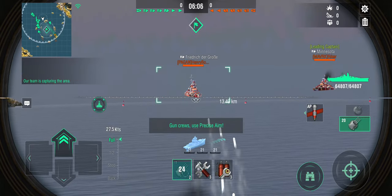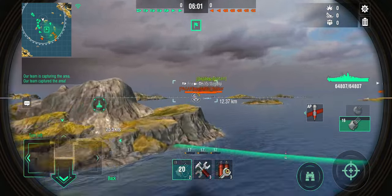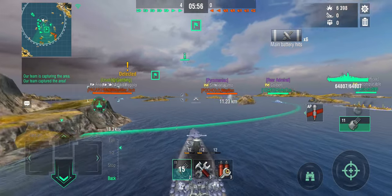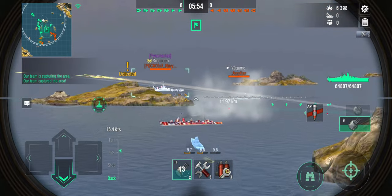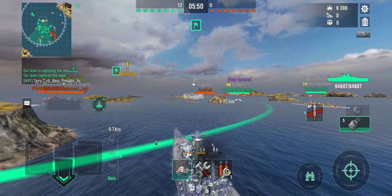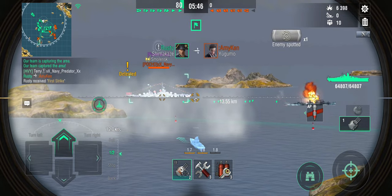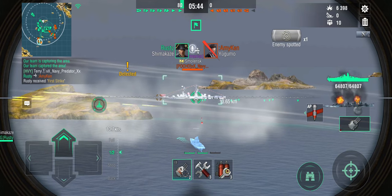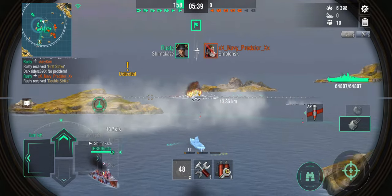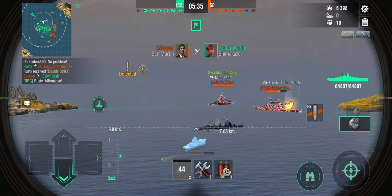Precise aim up and shots out at the Freddy. There's the enemy Regolo where he should be, and there's the bot Yugomo — Shima has found the bot Yugomo, which means he is probably spotted. There's the enemy Smolensk. Shima smokes up because of the Smolensk and has already dropped torpedoes. Smolensk should have at least seen the Shima smoke and seen the torpedoes coming in. But Smolensk was so focused and aggressive that he's just been taken out by the Shimakaze.